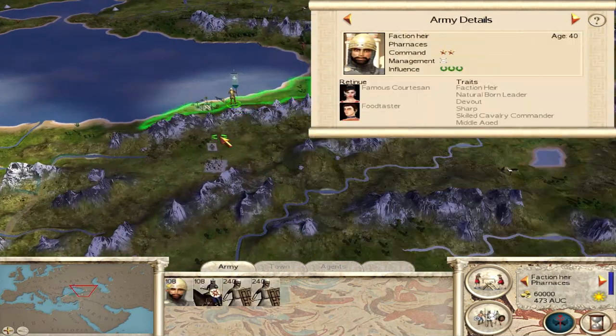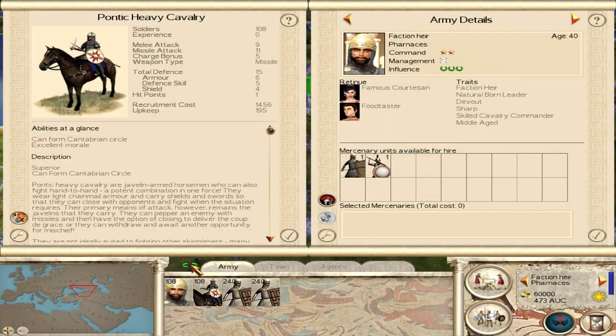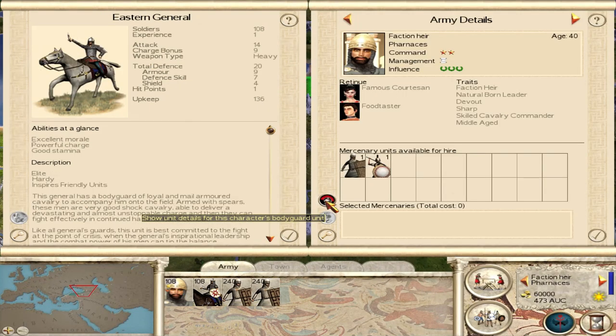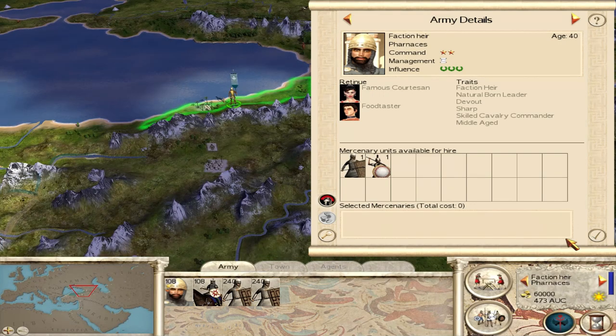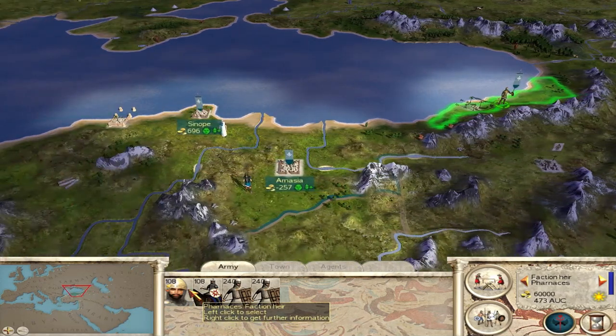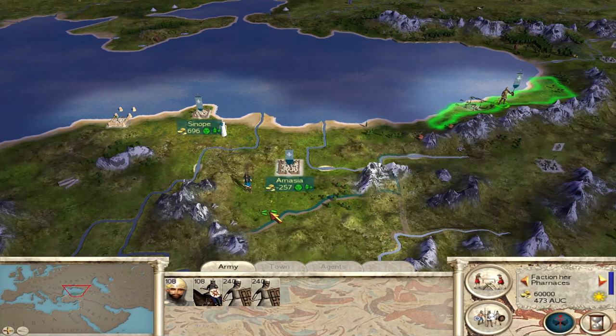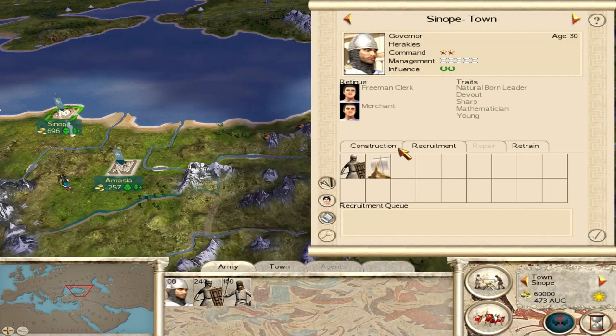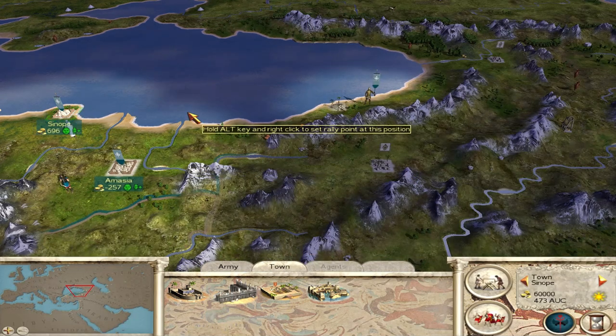If we look at the cavalry here — the Pontic heavy cavalry — it's a very vanilla type unit, and then the bodyguard, the Eastern general, is very, very vanilla in style. Other than this, things like characters at the start of the campaign, cities, a lot of that is pretty much either Mundus Magnus or vanilla, and even traits as well. There are additional traits in this mod, but a lot of that is left vanilla.